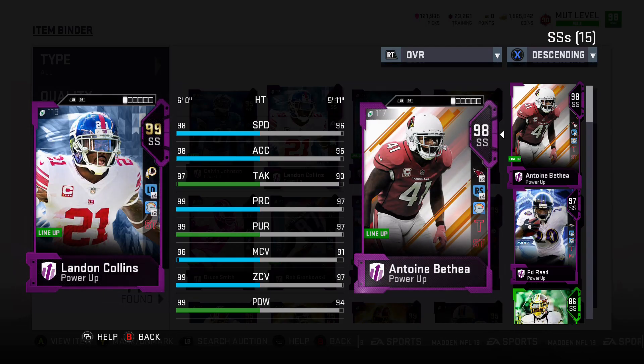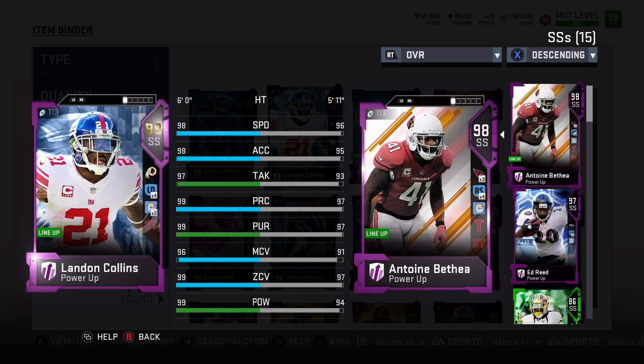Coming in at number 2, we have Landon Collins. As you can see, he can be boosted up immensely and he fits in as nearly perfect. When you can have those near-perfect stats across the board with a strong safety, you just have to go out and do it. I do not think it is even close — he is better than every other strong safety out there. He can play in coverage like Ed Reed. He's always there making plays and going to be able to smack people without you having to switch over to him. He is the perfect strong safety. If you are a Giants or Redskins fan, even better, because he will play even better for your team.